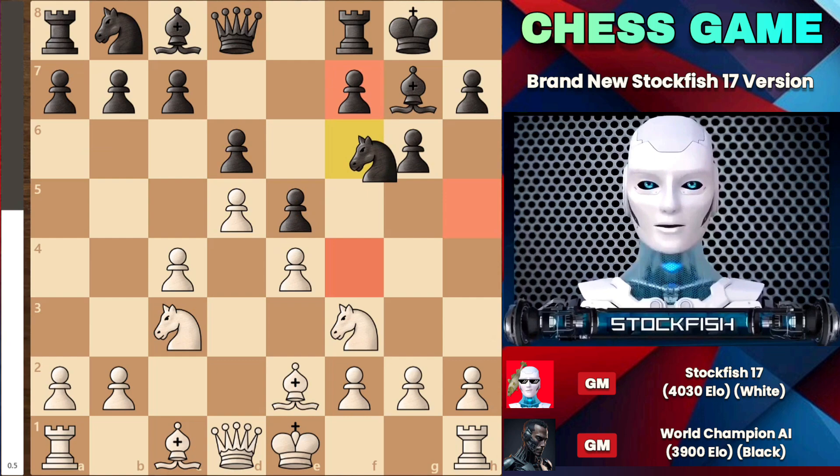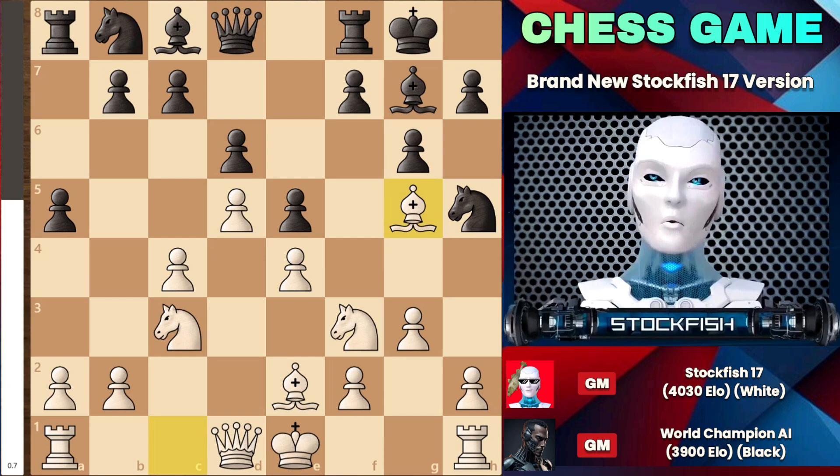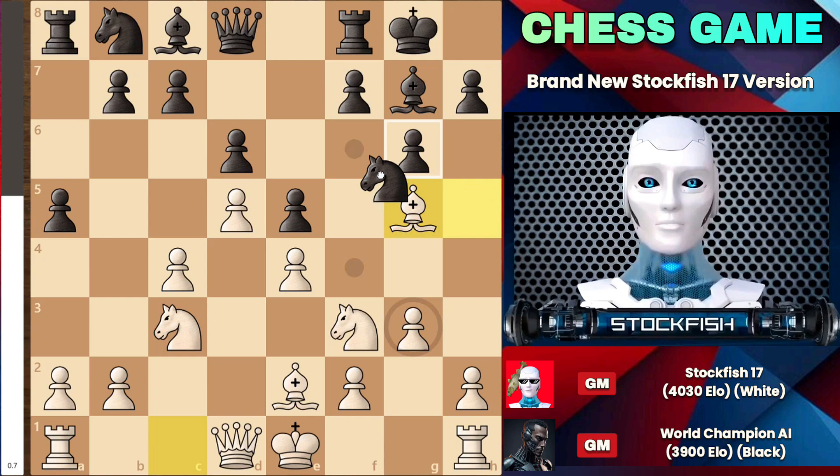A few moves later, he played knight to h5, aiming to play f5 and knight f4. After g3, bishop g5 happened, attacking the queen. Playing f6 would be a bad choice, so he moved his knight back, which was great.